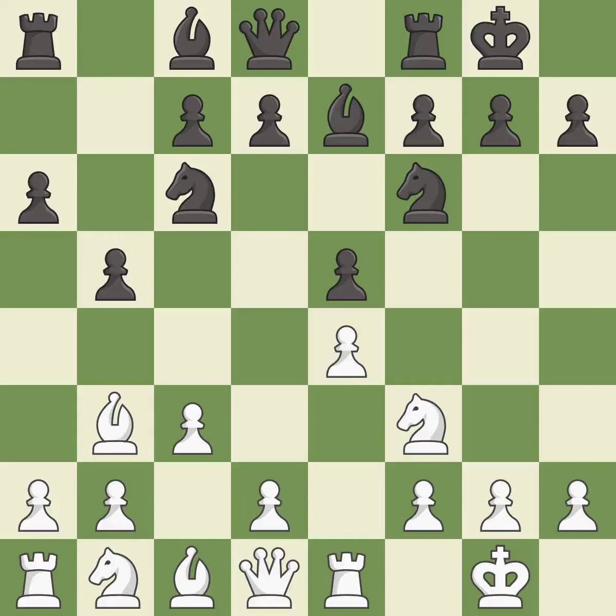c3 prepares the d4 pawn push, opens up the c2 square for the bishop, and allows the queen to develop on the queen side. d6 supports the e5 pawn and allows the light-squared bishop to develop. h3 stops black from using the g4 square, allowing white to play the d4 pawn push without having to deal with black's light-squared bishop coming to g4.